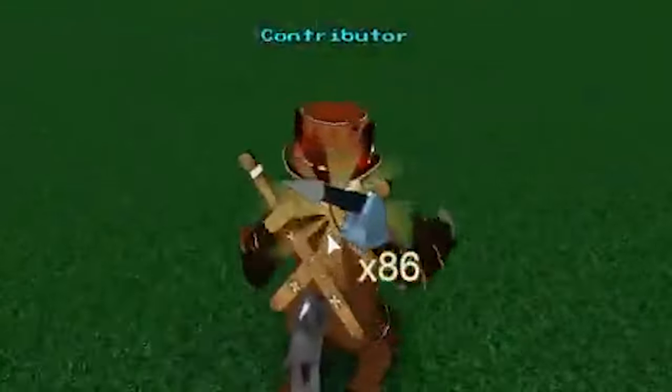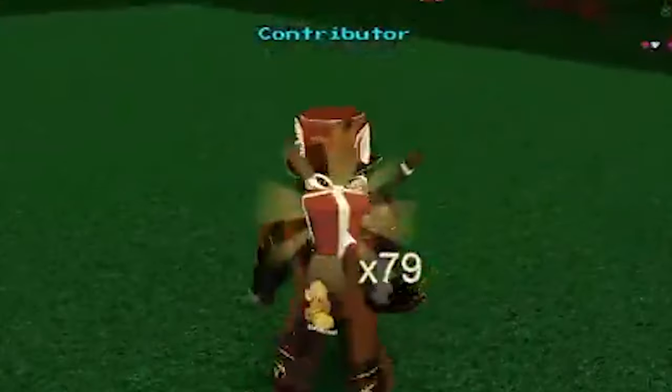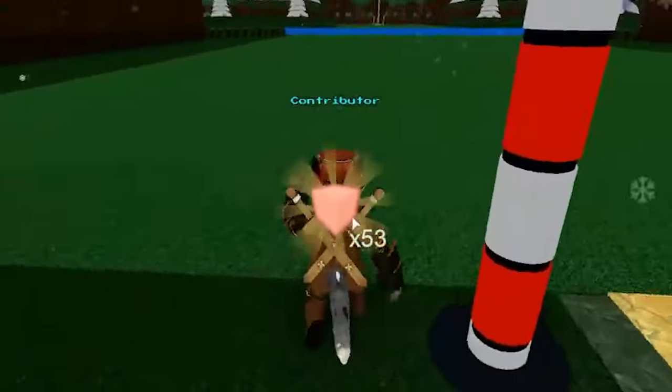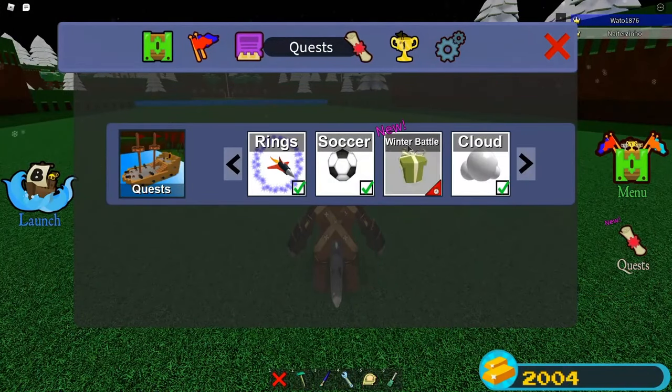You get a lot of gifts because that is the custom prize that year, and a lot of other helpful things like stars, harpoons, and a few neon blocks, to name a few. Overall there are quite a few things you can get, along with the Christmas harpoon in the menu mainly.